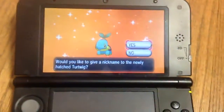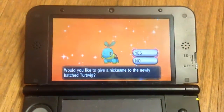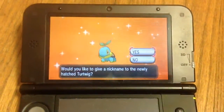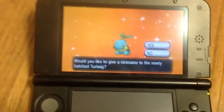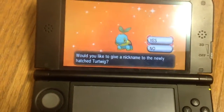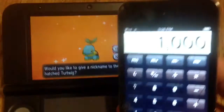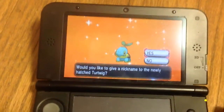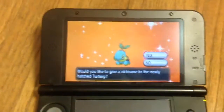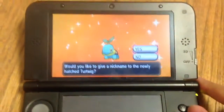There it is — a shiny Turtwig, or 'Tortipus' in French if I said it correctly. Before it hatched I had calculated one thousand eggs, so let's take the tally and see what gender it is. This is the last Sinnoh starter under my shiny hunt.